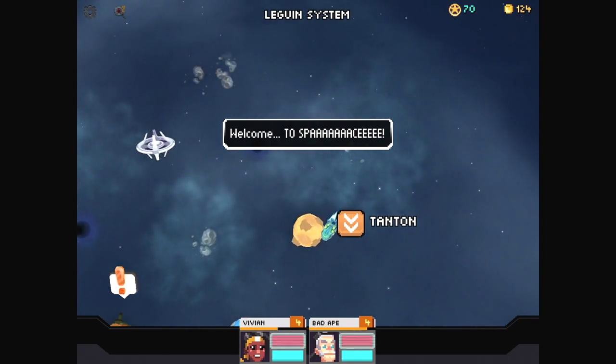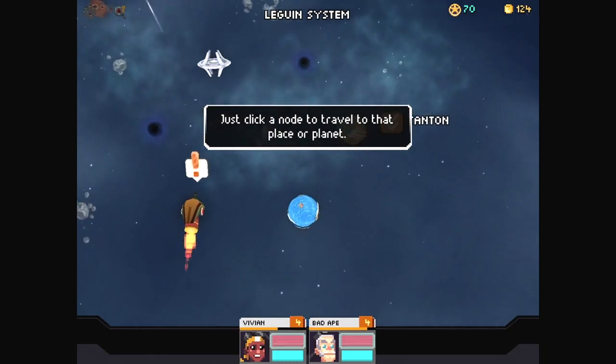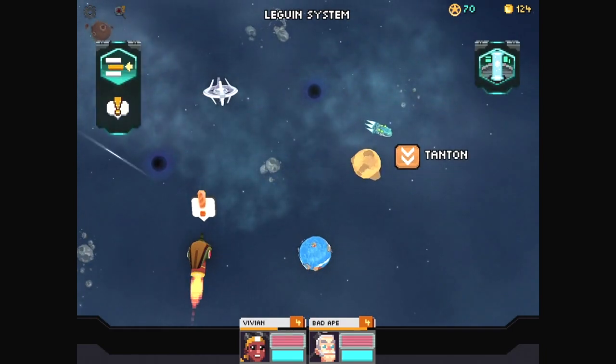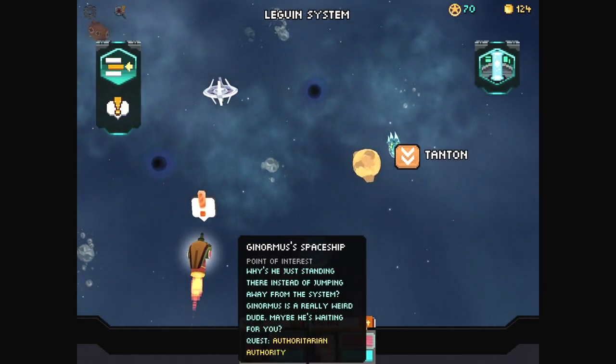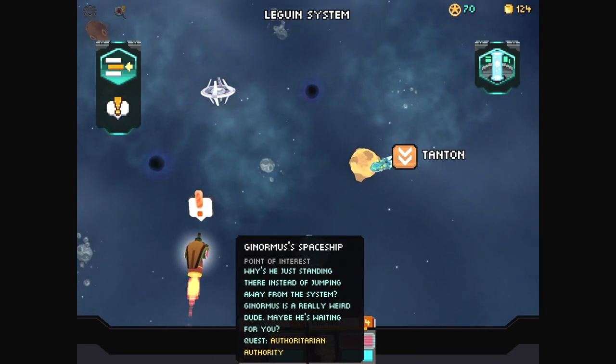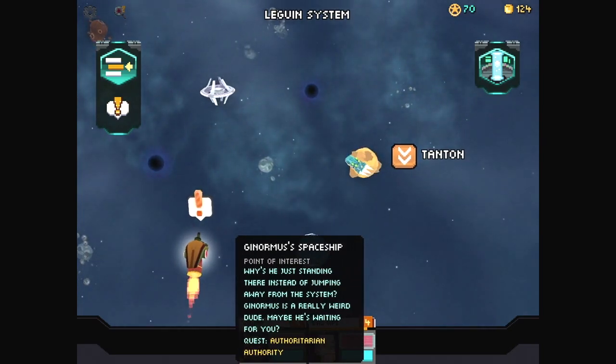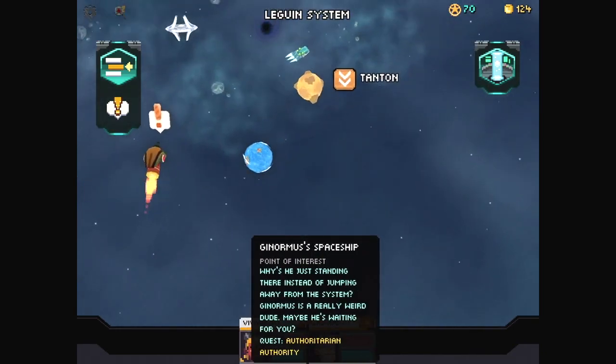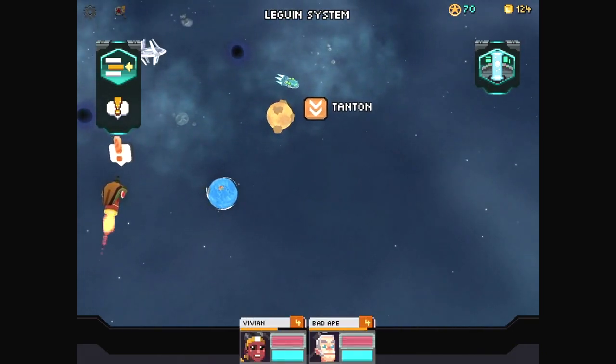Today we're facing down Lord Ginormous, hopefully. But first, we're going to click a node to travel to that place or planet. We're going to try to catch up to the ship. This is probably his ship. Why is he just standing there instead of jumping away from the system? Ginormous is a really weird dude. Maybe he's waiting for you, which probably means we need to level up or something.